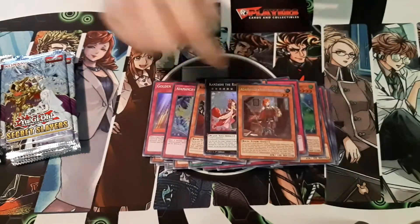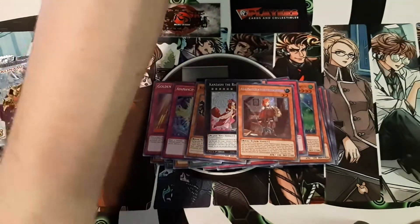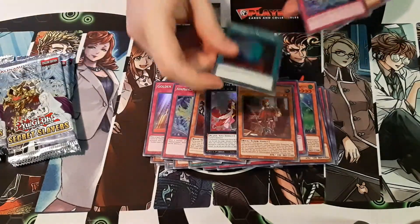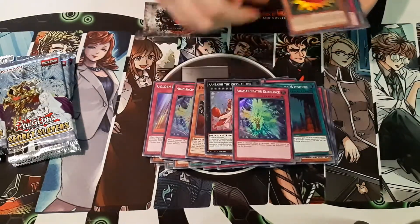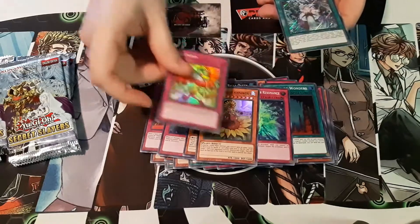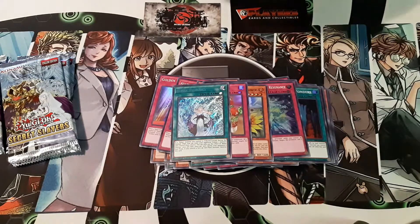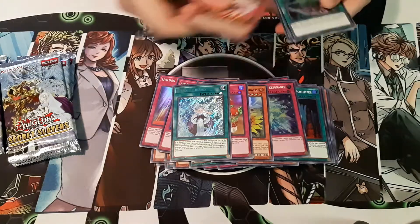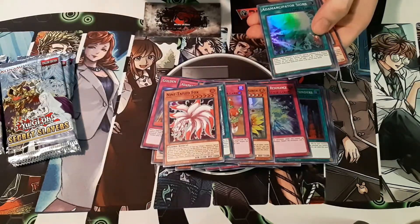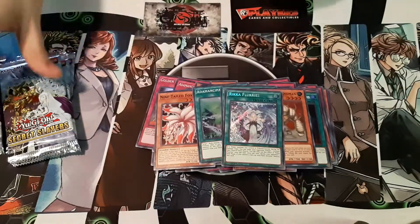There's that one right there. Oh, they don't even own that card. Wow. Nostos. Another Reka. So far this is more of a Rika and the Animized — I can't say this archetype name — mostly this box is Rika and that archetype.